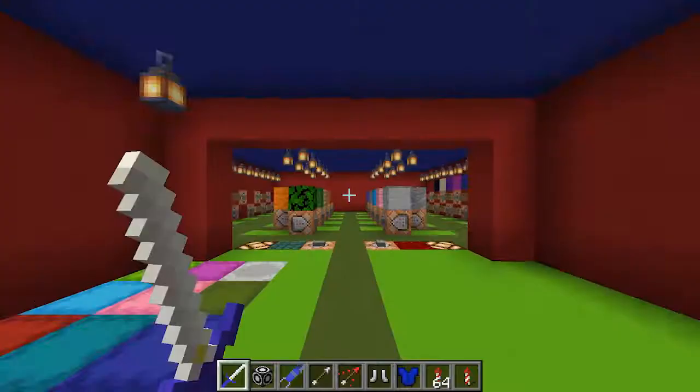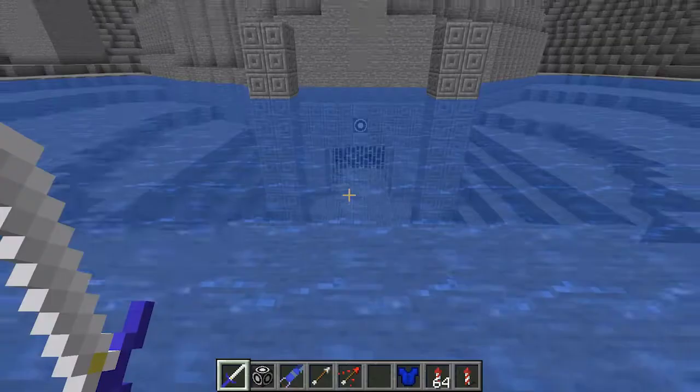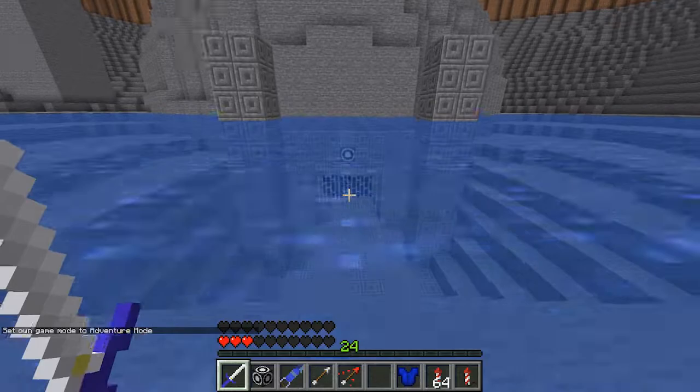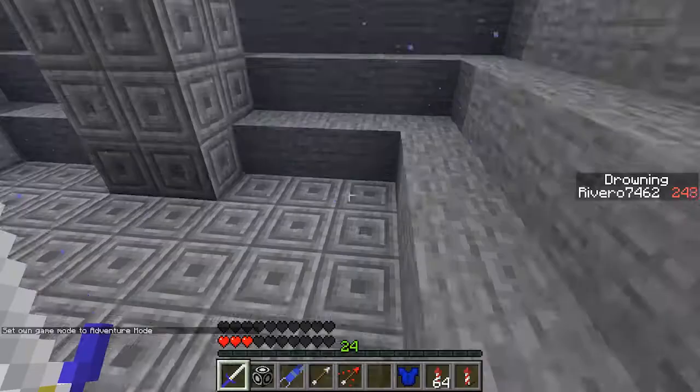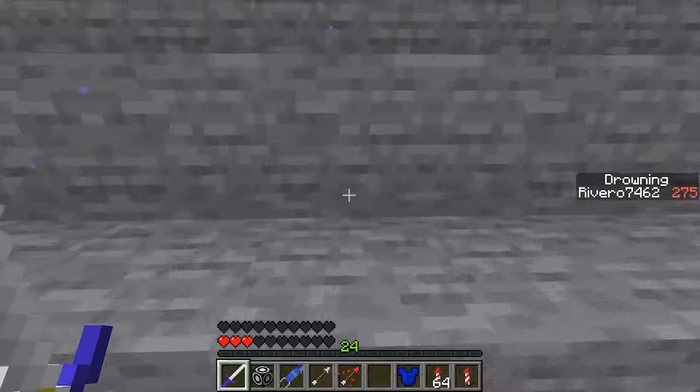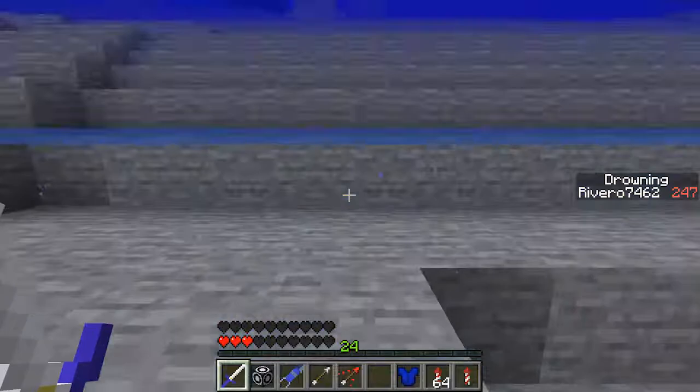Let's just get to it. First, we must drain the lake, so I guess we'll just start with the iron boots. If we go into adventure and go into the water, it forces us down. And if we take them off, it takes us back up. They're a little finicky when trying to climb up one block high things, so you have to face directly forward where you're going, and you can't just hold space otherwise it keeps forcing you back down.